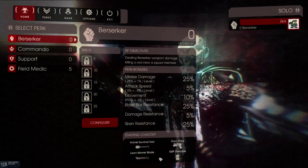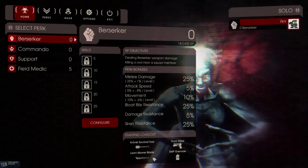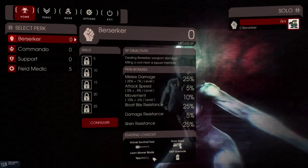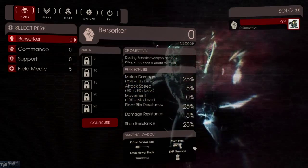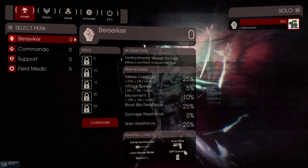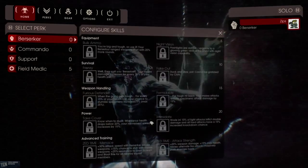You also start with a lawnmower blade — might have to try Berserker sometime. You also have an EMP grenade; if I were to take a guess, it causes damage and stuns, but I don't want to say I'm 100% sure on that.